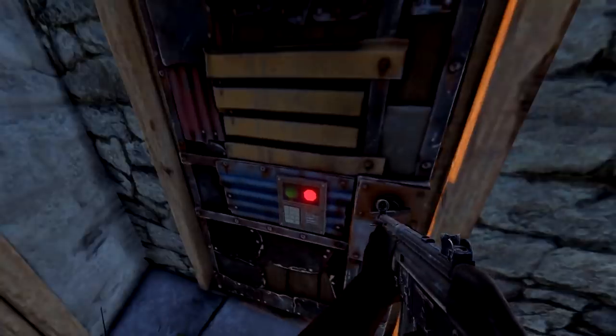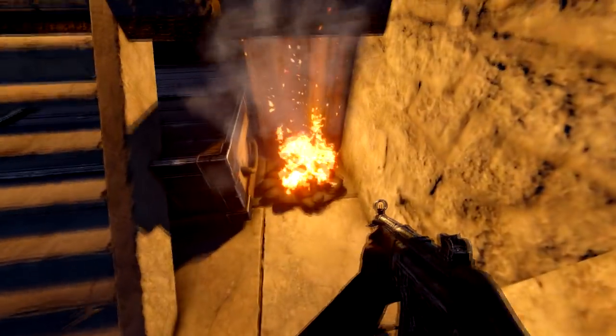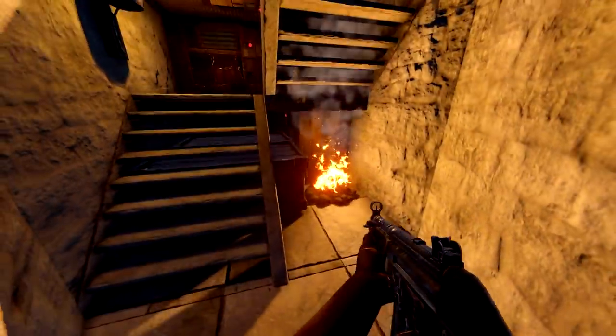We have one door followed by another and a honeycombing pattern so that we can see out without them getting into our first airlock. When we come inside we have a fireplace, two chests, and a tool cupboard with a code lock on it — that's very important.